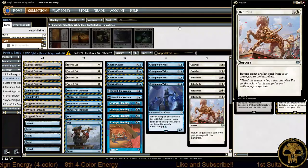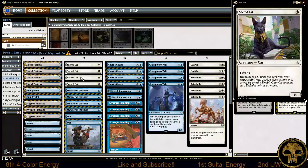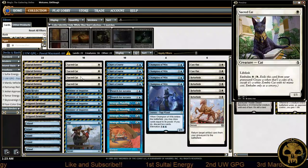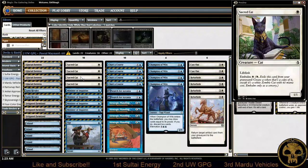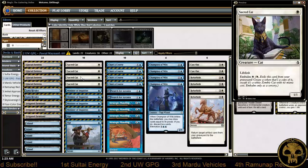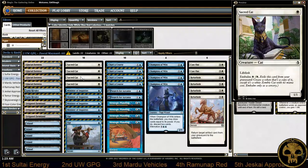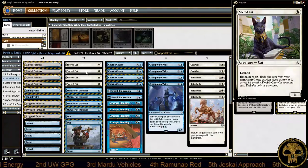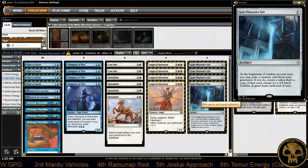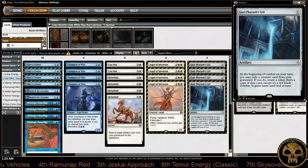Sacred Cat is really the star here — this is the best one-mana one-one you've got. Odric the First Fort is good in certain strategies, but Sacred Cat is our new Thraben Inspector. We didn't like Thraben Inspector at first but Sacred Cat is what we're going to see — there will be a lot of Sacred Cat. He runs four copies of God-Pharaoh's Gift — he's not playing around — and four copies of Angel of Sanctions.